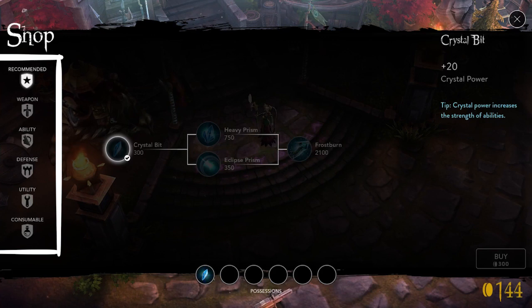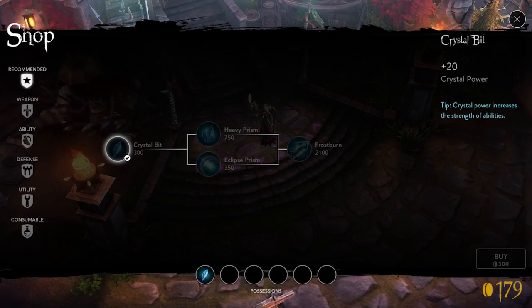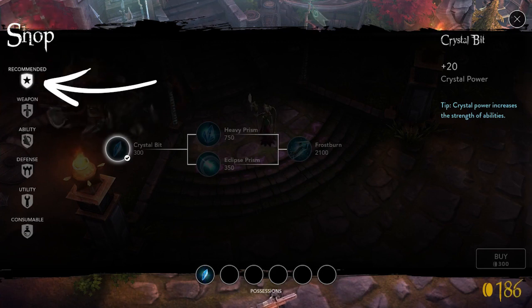The shop is divided into different sections. By default, you will always begin in the recommended section. This section always shows you a single major item and its components, and it typically offers a safe path for newer players. You can always return here by tapping the recommended section icon.